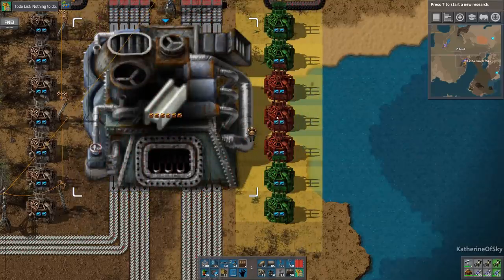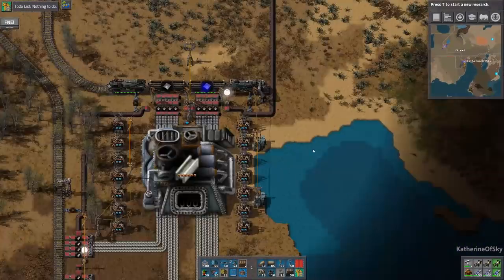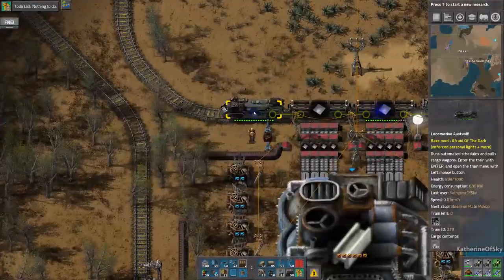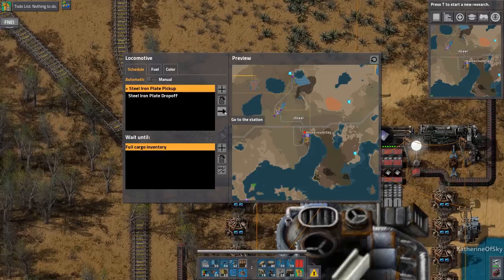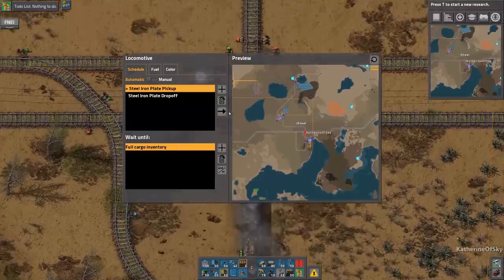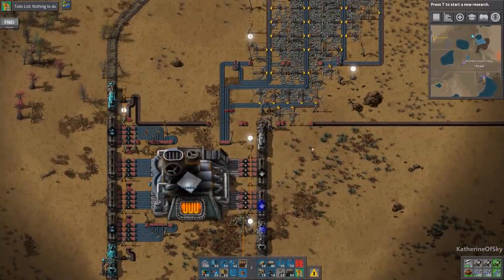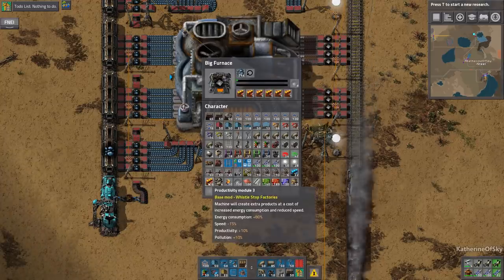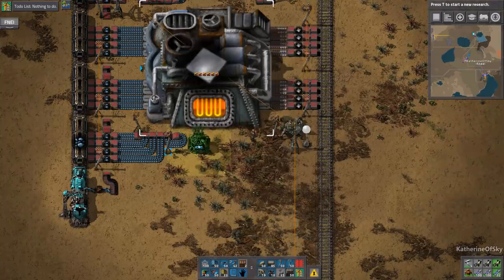Let's put these guys down here. We might need to use substations instead of regular power poles. That is working nicely, and hopefully our nanobots are going to fix this train up really quickly. Plus 610% speed — that's quite nice. Do I need to actually make a repair pack? Let's just take this train off to the next station so that we can put the productivity modules there too, and our nanobots can continue to repair this thing.